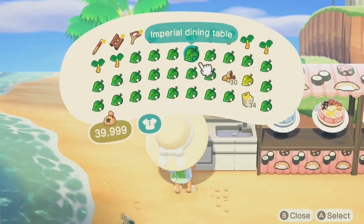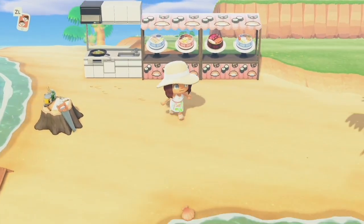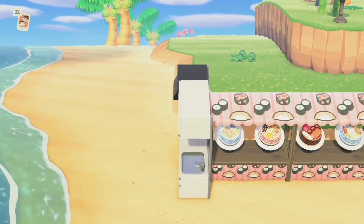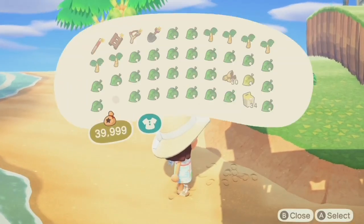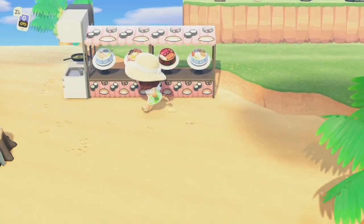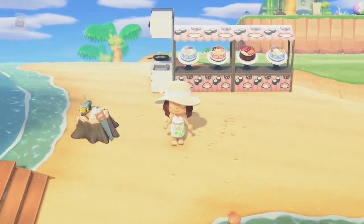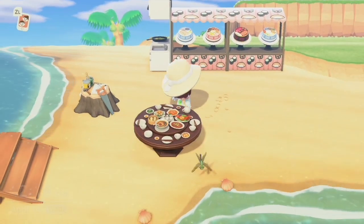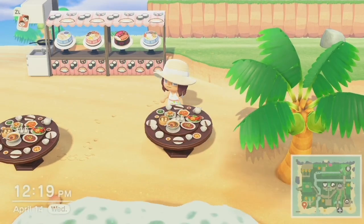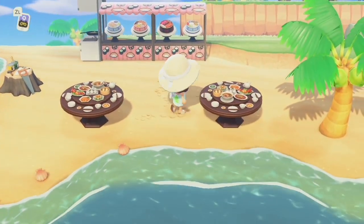I was just going to put a frying pan on there and see how it looked — I think it looks fine, and it's more room efficient. Now I'm going to start placing down the iconic imperial dining tables just to see where everything is going to be and lay out the room I have. I really like these brown ones — I think they're just really cute tables. I didn't bring a lot of seating just because I want to see how this looks first.